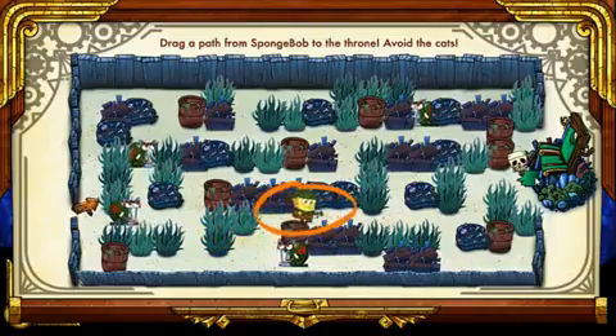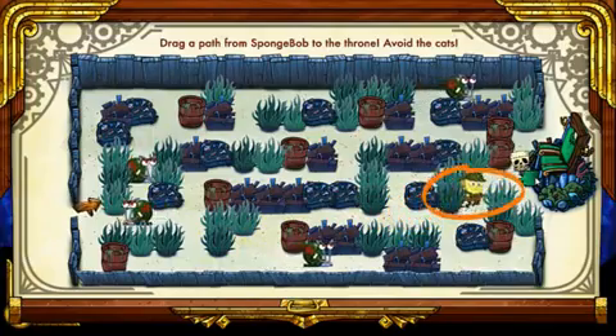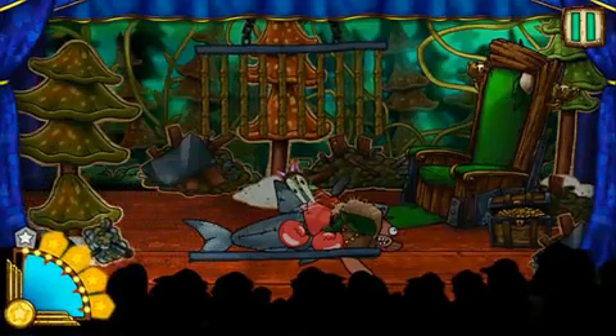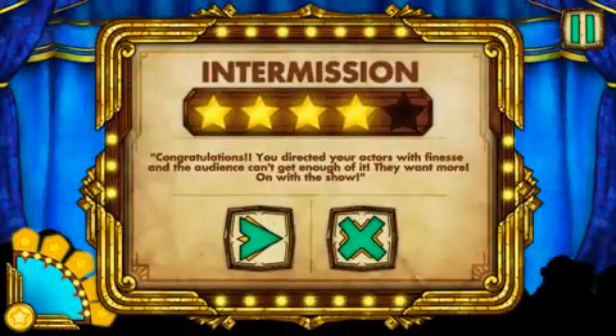Alright, the final challenge. Here you have to navigate SpongeBob through the maze to reach the bad guys. Amazing — you found Sandy's cat! Now let's get out of here before Mr. Krabs gets Krabby. You saved the day, you found Sandy's cat, you're a hero, and the audience loves you.